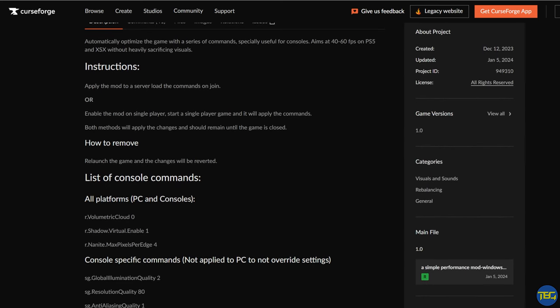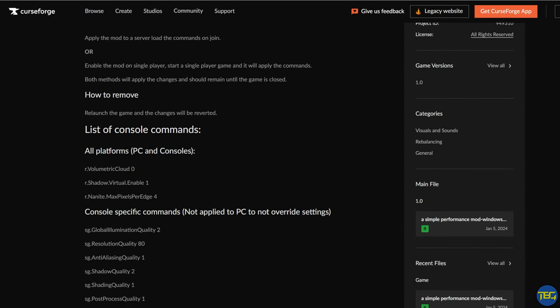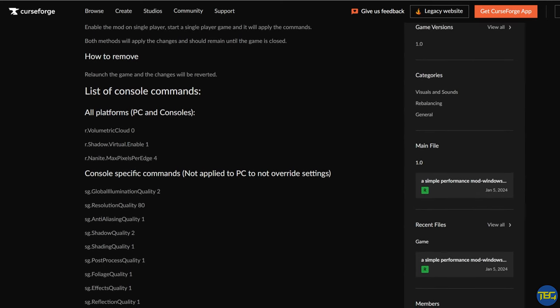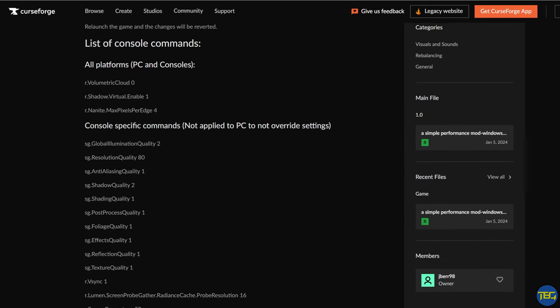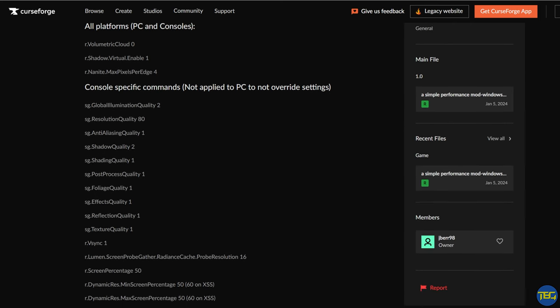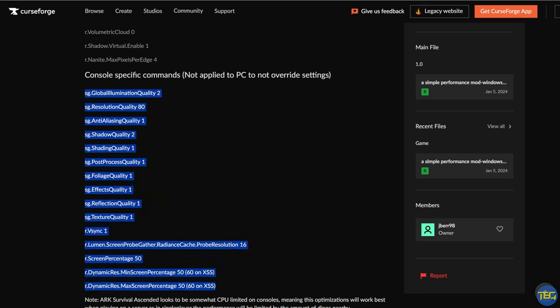First up on today's list is a simple performance mod by jbert98. Whilst this mod will work on PC and console, it's particularly useful for console players, especially if you're on maybe the Xbox Series S or some hardware that is struggling a little bit with performance. What this mod essentially does is run a list of console commands every time you load up the game with that mod active that make adjustments to improve performance.